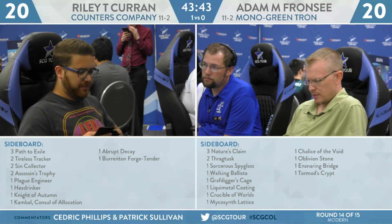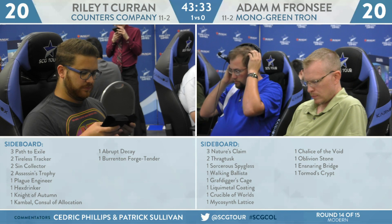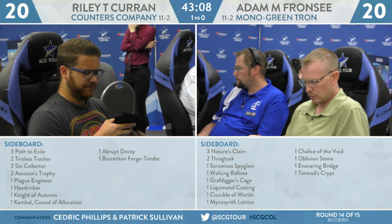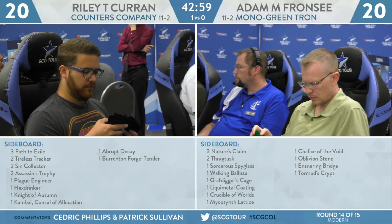Do you want to bring any of those bullets in? I actually think I want to bring the Oblivion Stone in — I don't want to have to rely on Karn to search for it. That might be too slow. Give me the Oblivion Stone, give me the Ballista, give me the Sorcerer's Spyglass, and give me the Chalice. Done.